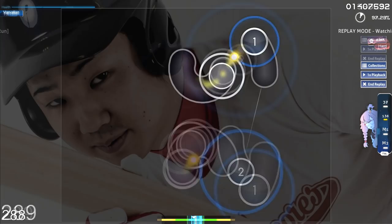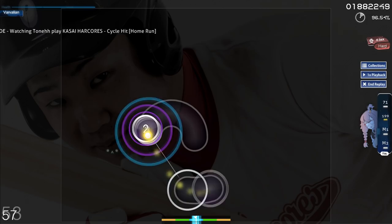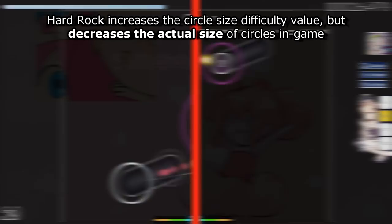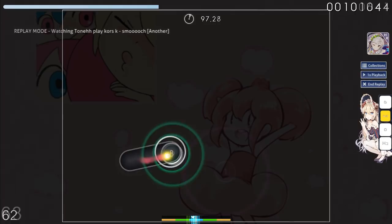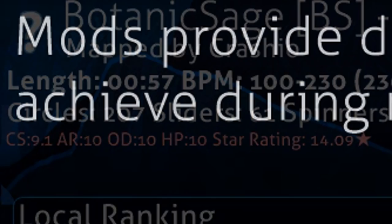That concludes my advice for Hidden, so let's move on to Hard Rock. Hard Rock adds quite a few levels of complexity to the map. It flips the map on its x-axis while raising the CS by 30% and raising the rest of the difficulty values by 40%. The CS value can be a bit confusing since CS stands for circle size — Hard Rock increases this difficulty value, but in-game it decreases the actual size of the circles, making them harder to hit. Changing the map and its difficulty values means that the star rating also changes. The reward for playing with this mod is a 1.06x score multiplier and potential for more PP. The difficulty values can only increase up to 10 with Hard Rock though, so AR 9 with Hard Rock is not AR 12.6. The only way it can go above 10 is with DT.